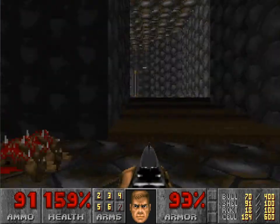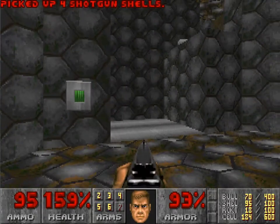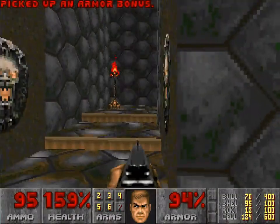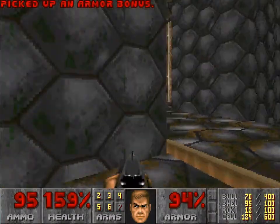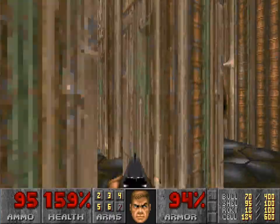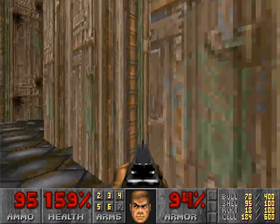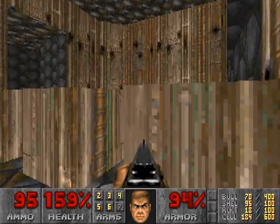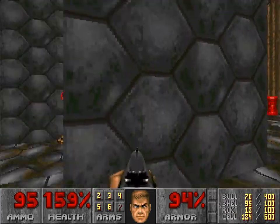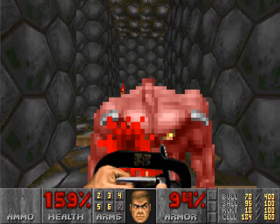In front of you is an area that goes up to a secret that looks like it's leading you, but there's just a kind of a strange secret that I never figured out how to do. You have to go up against that little sprite column, which I never knew when I was younger when I played this. But that's all that's up here.